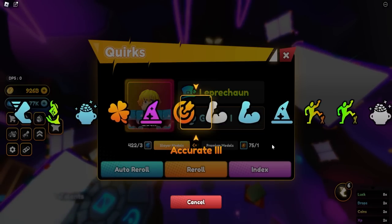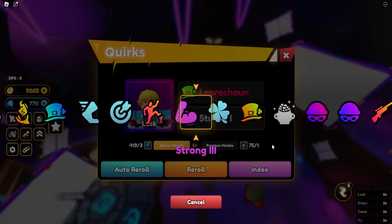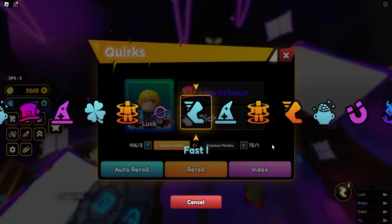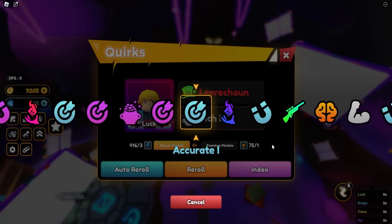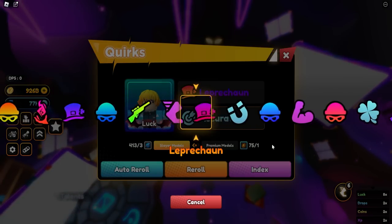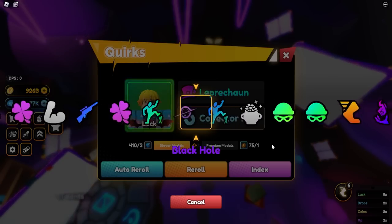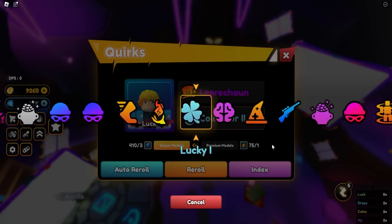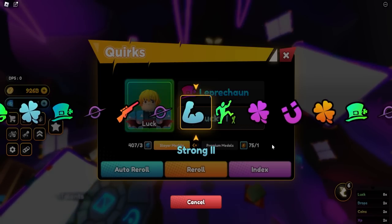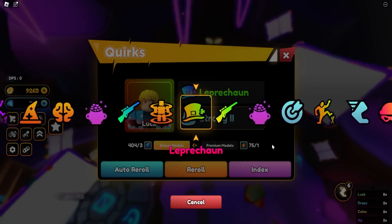Can't stress the importance of this enough — these things are going to help you progress a lot, especially with the coming updates next week. Medal drops have been nerfed: bosses have been capped so not every kill gives you medals, and raids have had a significant nerf to the amount of things you get from them. Make sure you go ahead and get your teams before the next update so you're all set and doing very well resource-wise.